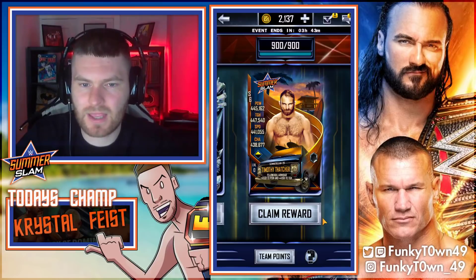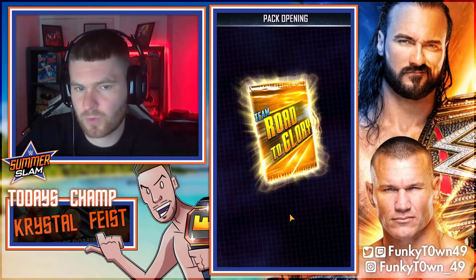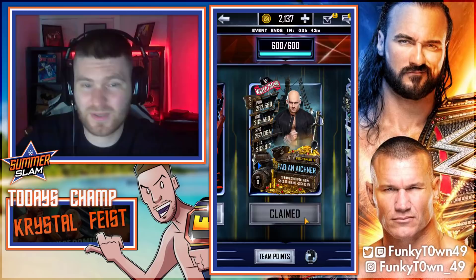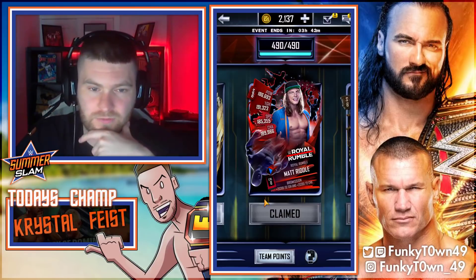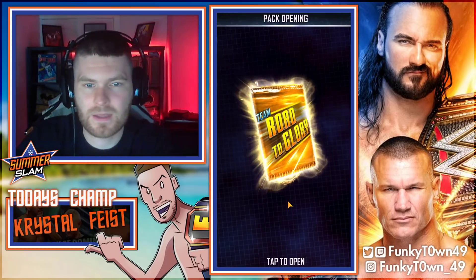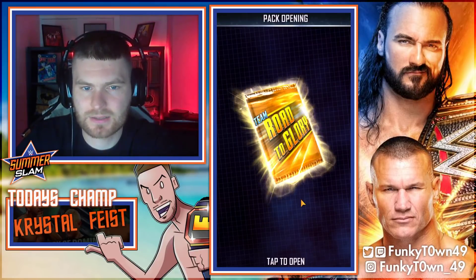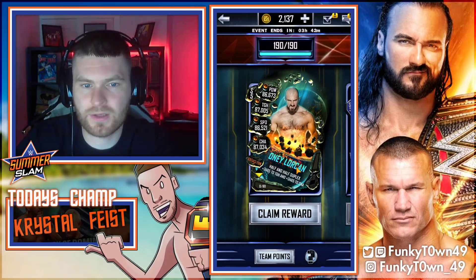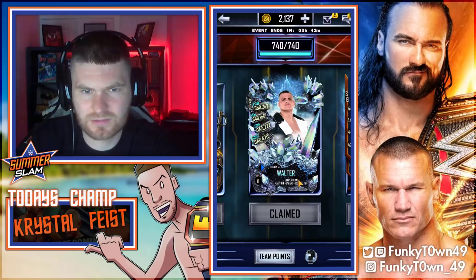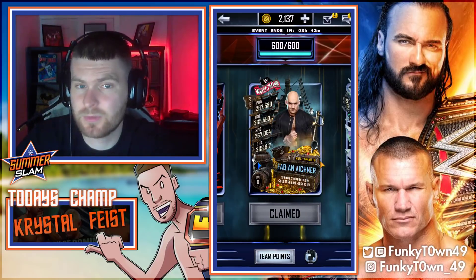Let's claim the Team Road to Glory rewards first. Let's get ourselves this Timothy Thatcher — I shared that to the team, by the way. Team owner said you can take time off, don't worry about it — I think any team owner would do that, but it was a nice touch. I was able to get five points and get the cards, and they were happy enough with that. Let's get Kyle O'Reilly, Tony Nese, Bobby Fish, Alistair Black, and finally an Omos Lorkin. Was there a connection between these? Just NXT maybe?